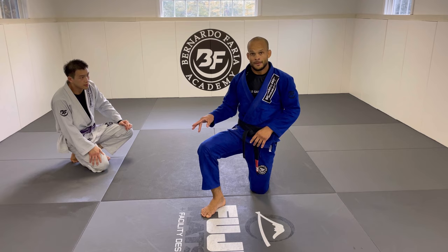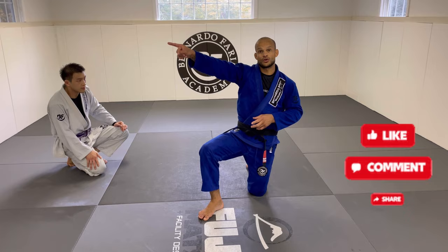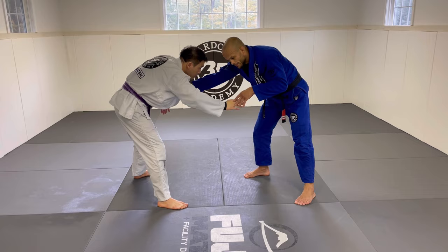Now the final one: the collar drag in gi. For the collar drag, the person cannot have your collar — you need the cross collar on the other person. I'm here for the collar drag, and Matt is going to try to grab my collar, which is going to interfere with my attack. So make sure you stop the grip right here — even if he holds my collar, I'm going to try to break that grip.